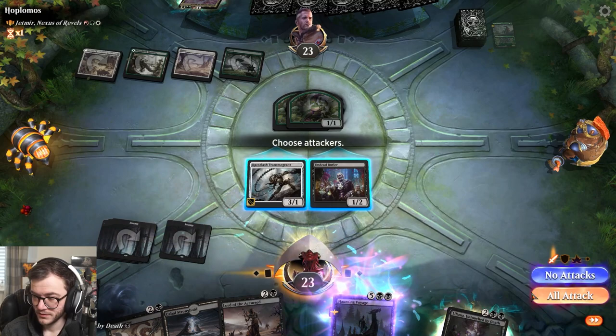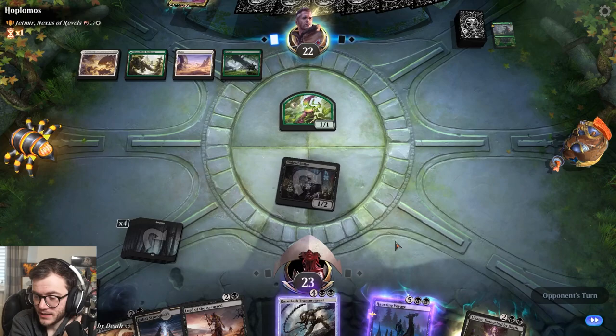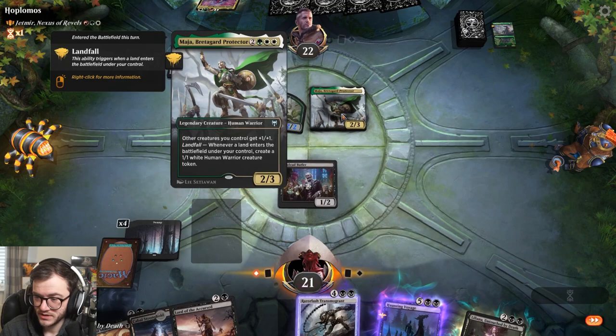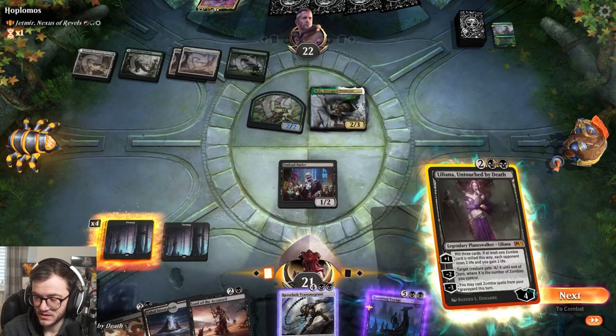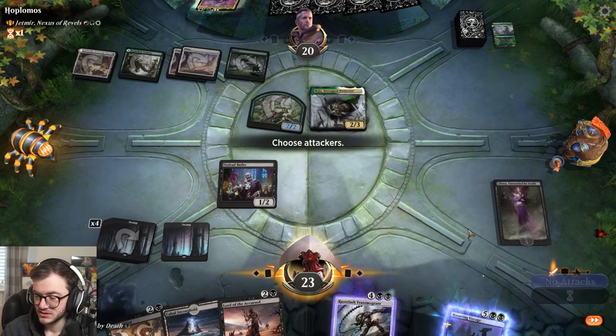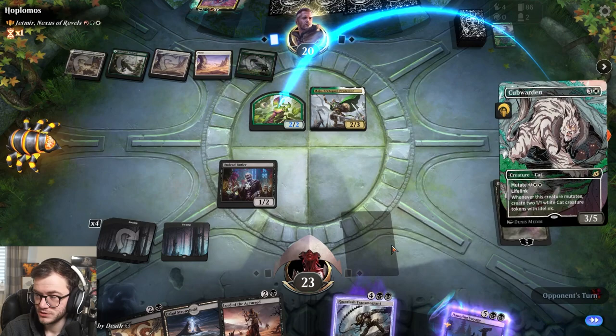We've got a zombie lord which is gonna be really useful when we get more zombies out. What does this do? Other legendary creatures - whenever a land is put into play - this is a full-blown token deck. I think we just go Lily, tick up. We just need to start filling up our graveyard with zombies. How many zombies have we got in there so far? Two.